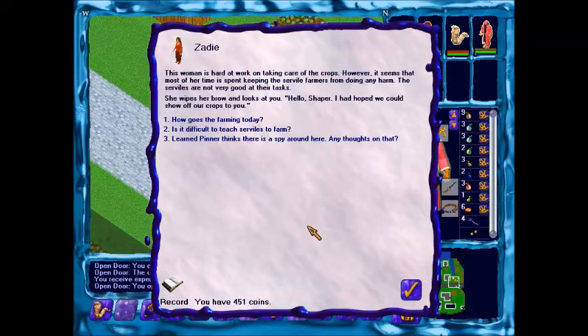This woman is hard at work taking care of the crops. However, it seems that most of the time she's been keeping the servant farmers from doing any harm. The servants are not very good at their tasks. Hello, Shaper. I had hoped we could show off our crops. How goes with farming today?